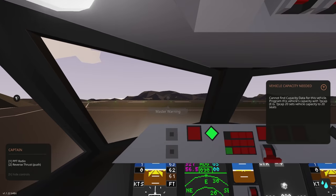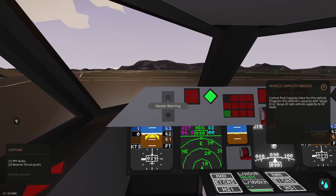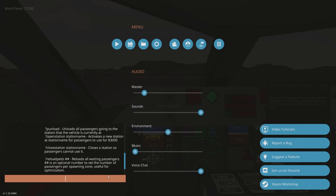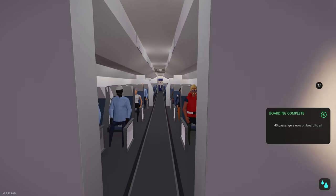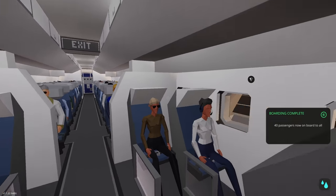Now that we have all that, we need to tell the Stormlink mod how many people we can fit inside the plane. So we're going to do PCAP 40. Let's load some passengers — we're going to do PLoad and load all passengers today. 40 passengers are on board. Let's check that they're all on board and ready — yes, it looks like they're all happy and ready to go.